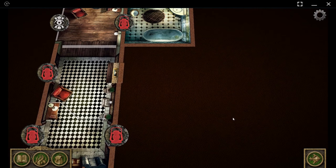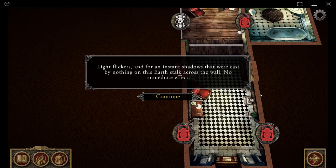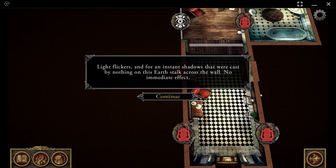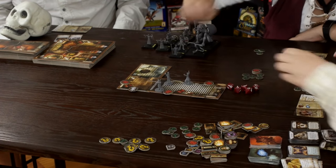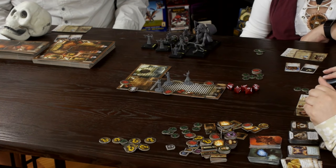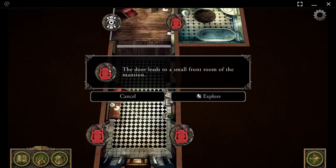That ends the investigator phase, so we move into the mythos phase. 'Lights flicker and for an instant shadows cast by nothing on this earth stalk across the wall.' No immediate effect — kind of a scary moment, and then we're back to the investigator phase. We still get to move our miniatures each turn and interact with the board.